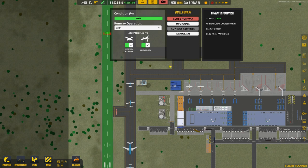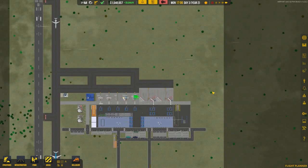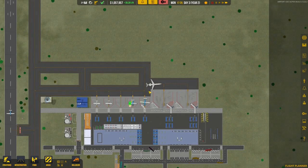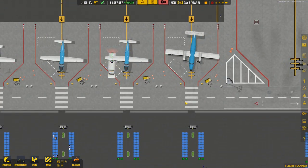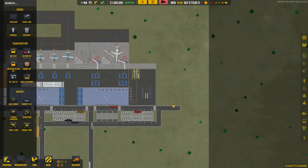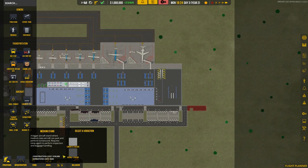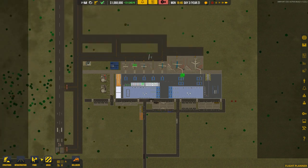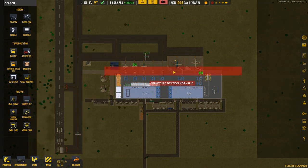We've got a huge problem — what the hell is all that? Oh, must be snow. We've got a big issue with things getting stuck and gridlocked. I think what we'll do is place another runway on this side, which should hopefully fix a lot of this gridlock. Let's go ahead and do that right now — I'll bulldoze this road since we don't need it there.